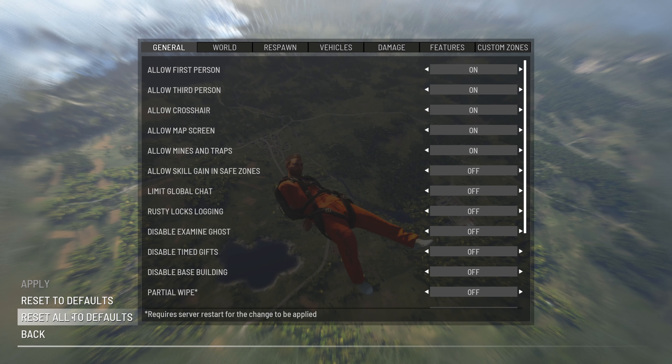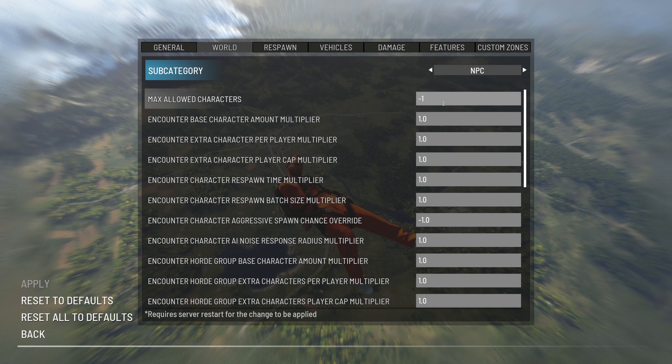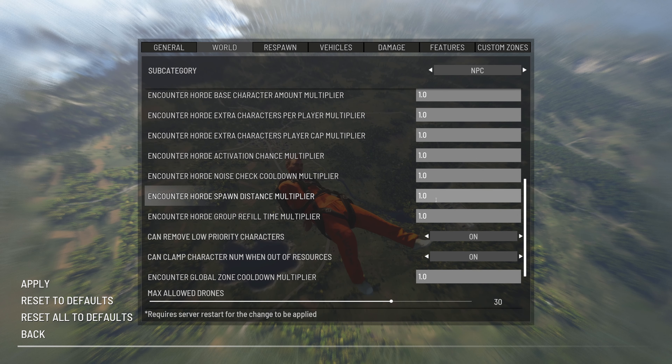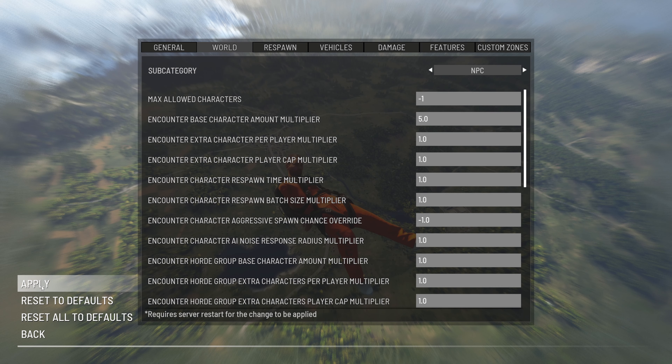So to go over the settings, we're going to restart all to default. Now that they're all defaulted we're going to go back to World, then go to NPCs and set it to 5.0. This is going to multiply the base puppets by 5. Everything else is going to stay on default except the spawn distance, which we're going to set to 2.5 — meaning hordes will spawn 2.5 times further away than normal. Everything else stays on default for now and we'll enjoy from there.